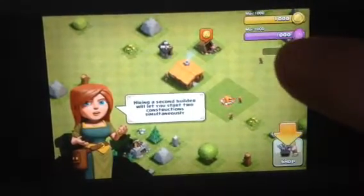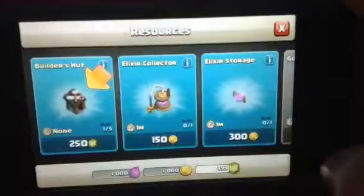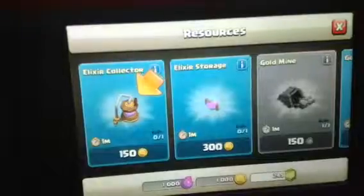Now we need to get this village into fighting shape. Hiring a second builder will let you start two constructions. I can't really... Builder's hot! Let's just move it over a bit. Let's move it over here. Elixir is essential for training troops and building many structures. You can pump elixir from the underground ley line. Let's try it. Let's go up there. Move it over here. There we go. The collector can only store a small amount of elixir.